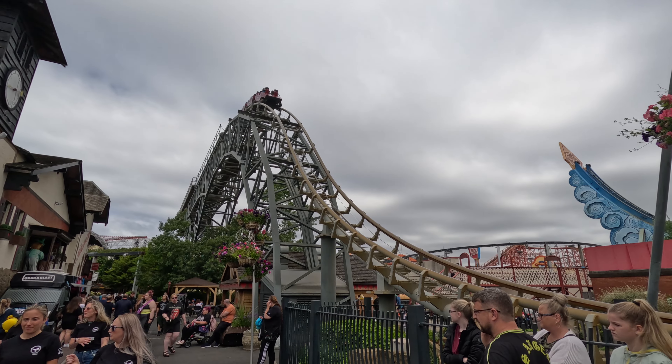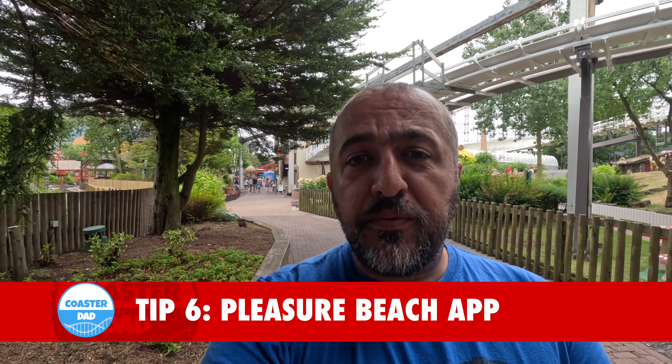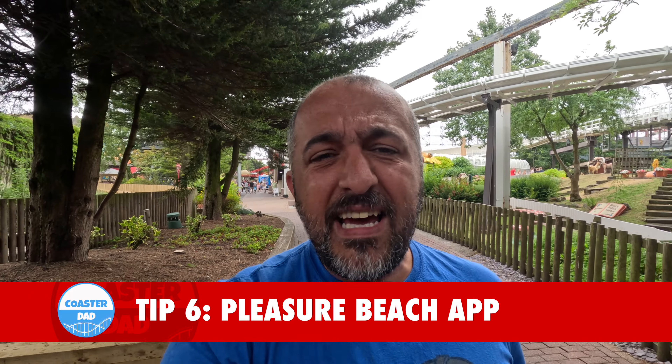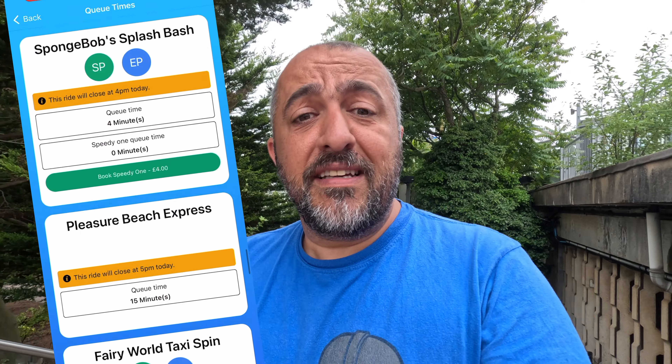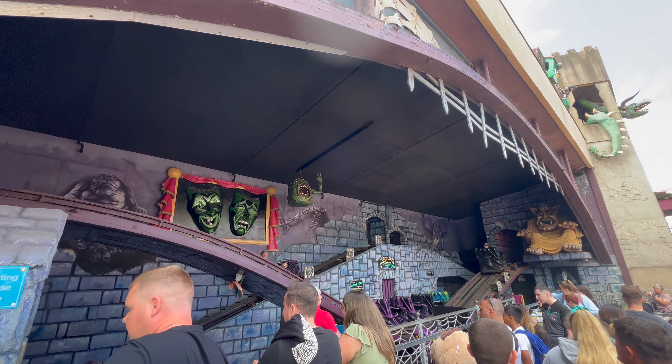Another tip is photos. Whenever I go to a park I quite enjoy getting the ride photos. Blackpool has two different photo passes — one for the rides themselves and a different experience with characters and photos taken by the fountains, so make sure you get the right one. There's a QR code you scan, you put your phone number in, and it's a good system now. You add your photos throughout the day and you can't download them unless you've paid, but that means you can make the decision at the end of the day. I've got photos from last year still showing in my account, so they last a good while.